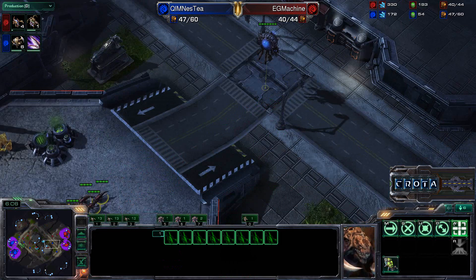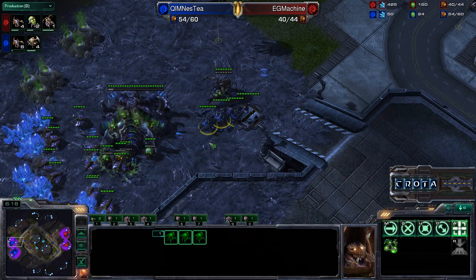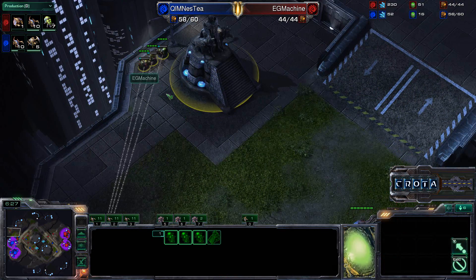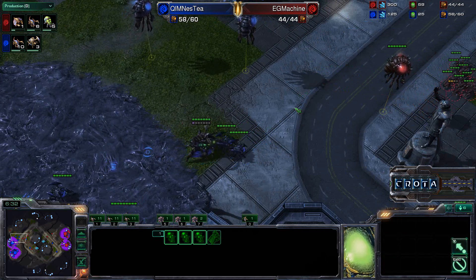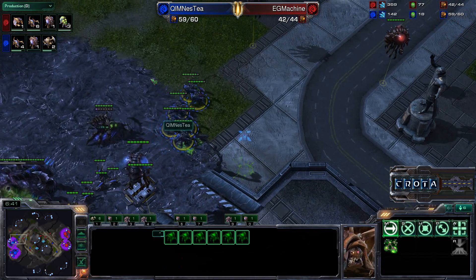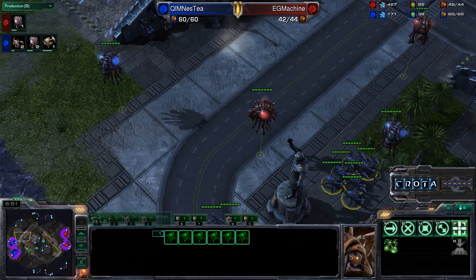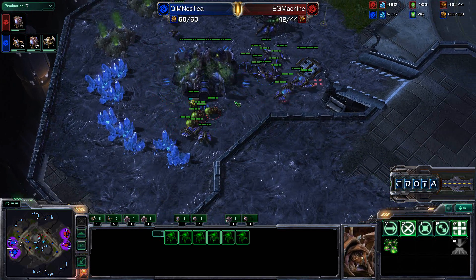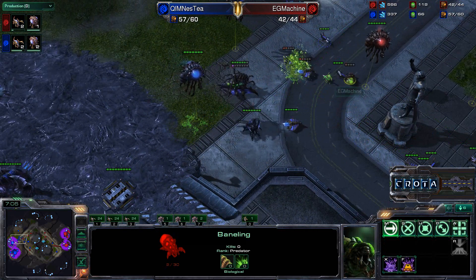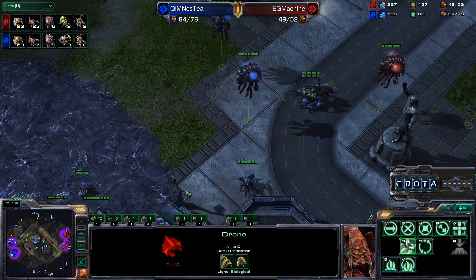The Zerglings are making their way into position. There is one Queen out of position and she needs to get some Injects. Roaches are hatching just in time, and the defenders' advantage is going to come into play. Banelings are being morphed and are going to attempt a Suicide run into the backside of the base — they may find their target if they get there. But they're unable to detonate on anything meaningful — I'm not quite sure what those Banelings were meant to do. Getting damage onto Roaches is not that important. The Banelings go down, taking out a couple of Drones but not much else — one worker killed.